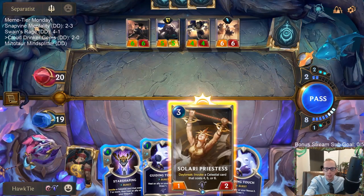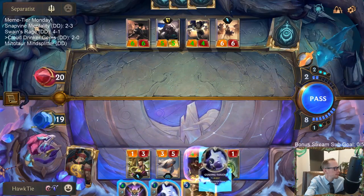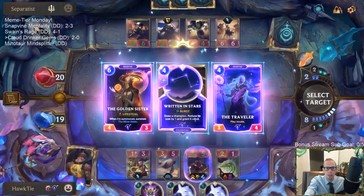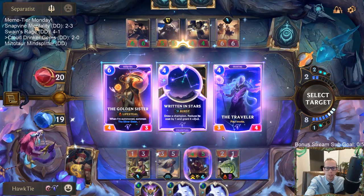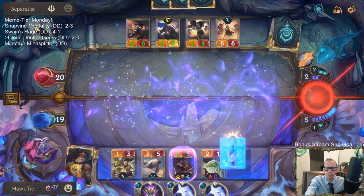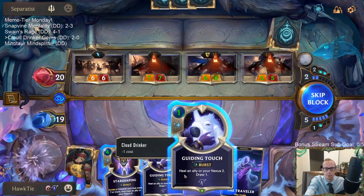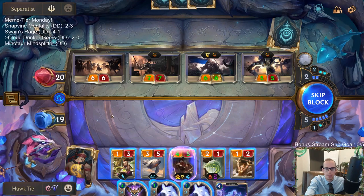I want to play Solari Priestess this turn. Let's just play the Priestess, we're good. Both of these are just fine — Golden Sister and Traveler are both just fine. I'll take the Traveler. Good attack putting Sythria first — that's a good attack.